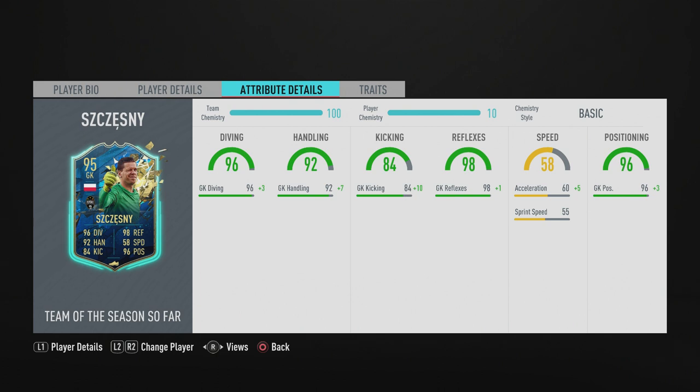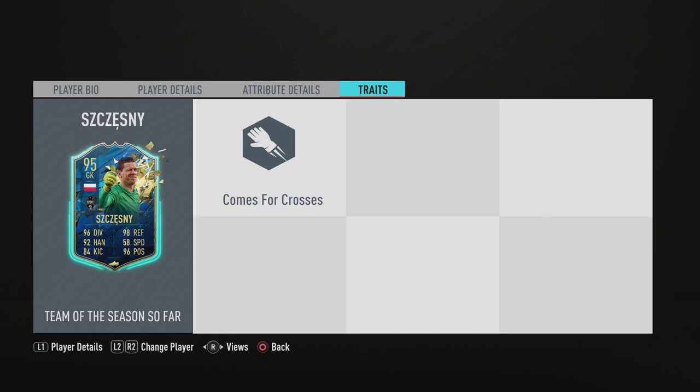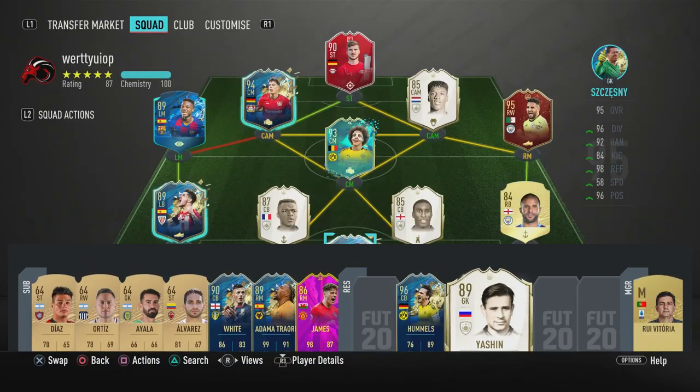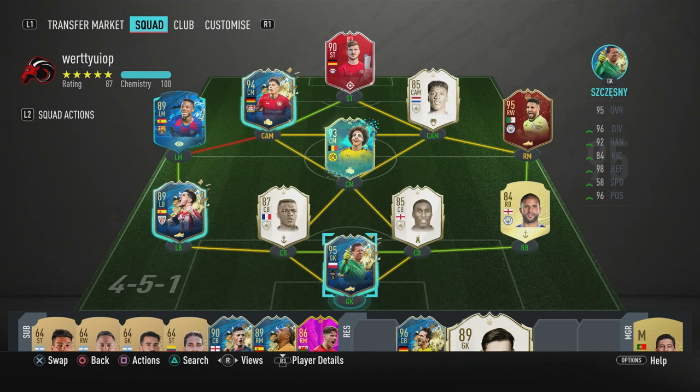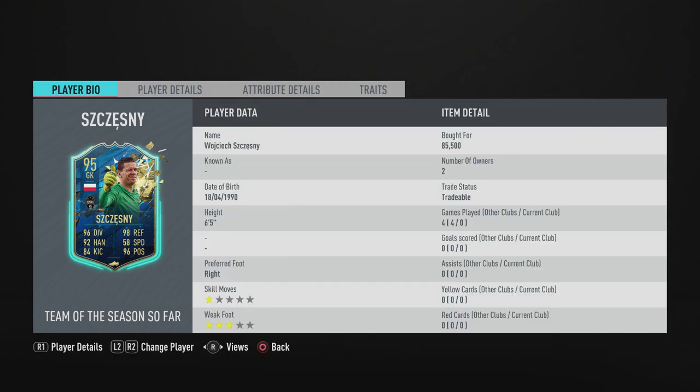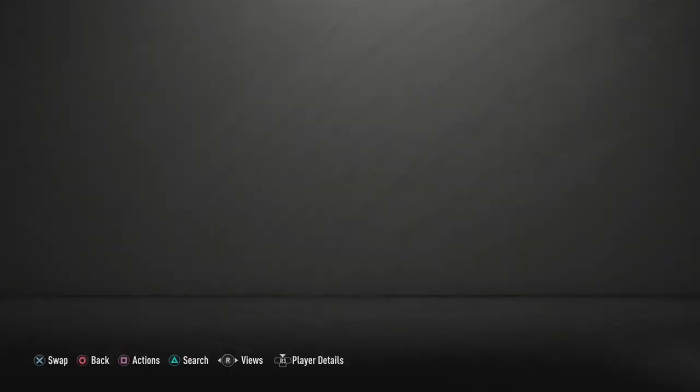At 61 speed with the basic chem style, that's very good — Yashin at the start of the game was the fastest keeper with 64. His lowest stat other than speed is 94 kicking. The traits page is most important for a keeper — he has 'comes for crosses,' which is decent. I personally love the 'saves with feet' trait, which he doesn't have, but 'comes for crosses' at six foot five means incredible reach.